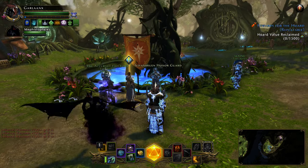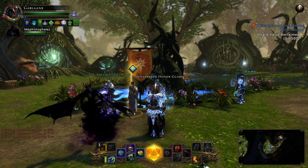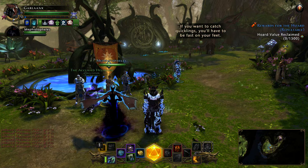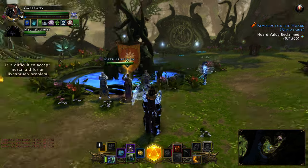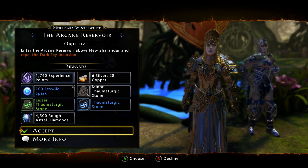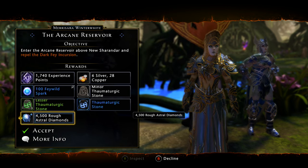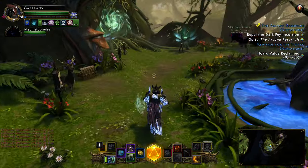Today I'm bringing you another AD farming video — we're going to talk about Sharandar. On Xbox and PC you only have to be level 64 to start the Sharandar campaign; on PS4 you have to be level 70 because the guild alliances update hasn't arrived yet. I'm going to assume you've completed Sharandar and have access to all three areas. What we're going to be hunting are t-stones. If you do the weekly you can get rough AD as well.